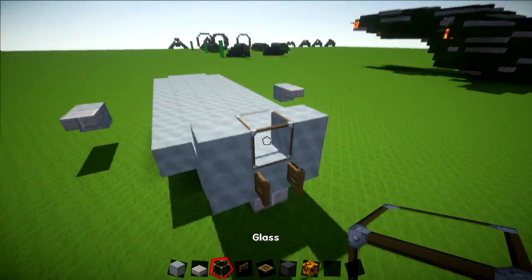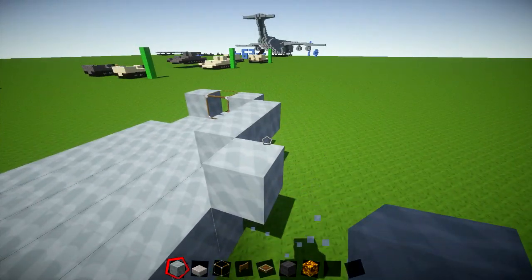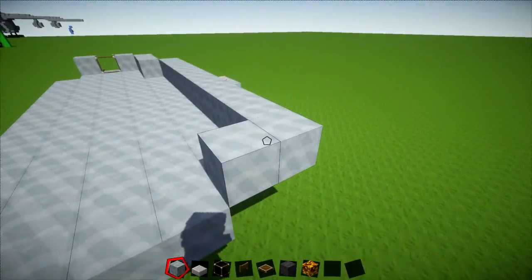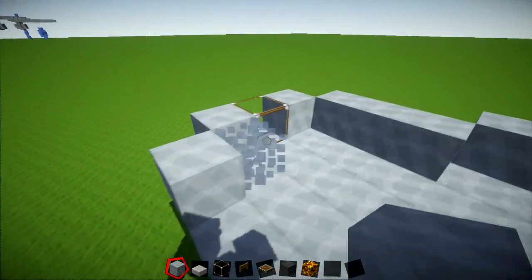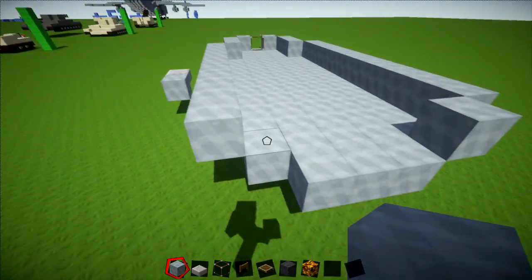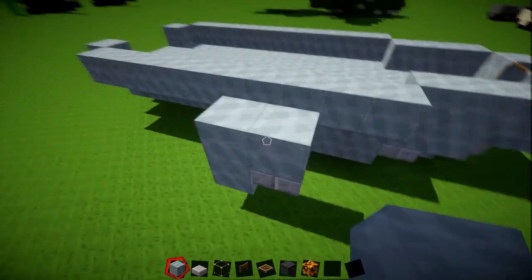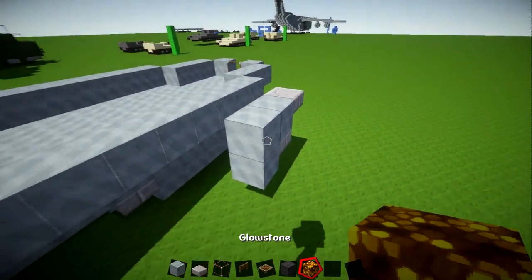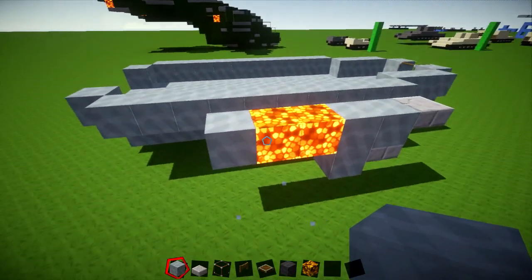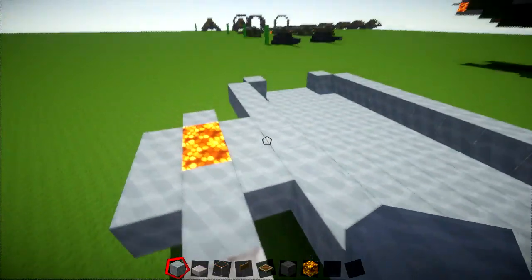Then what you're going to do is just have a block on either side of this, and then this is where your first piece of glass is going to be. You're going to just have 3 — so 1, 2, 3. And now you're going to have a 10: 1, 2, 3, 4, 5, 6, 7, 8, 9, and 10. Then you just have 1 on the back. Here again you've got a 3, then 10 more. There's 1 just on the back part. Then for these side bits, put 2 blocks on top, a slab on the front, then 2 pieces of glowstone, and a block on the back. Then 3 blocks here and 3 blocks here just joining it into the main body.